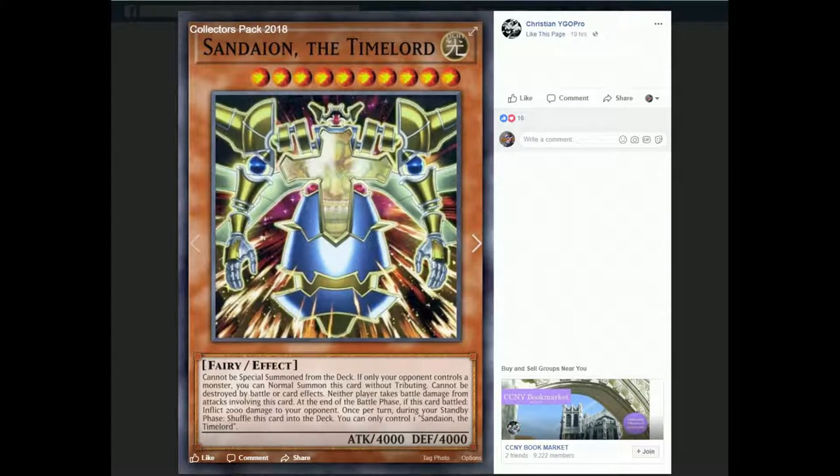Next and last, we have Sand Dion, the Time Lord — definitely cheesing it up there with those pearls. If your opponent controls a monster, you can normal summon this card without a tribute. It also has more attack — 4,000. Cannot be destroyed by battle or by card effects. At the end of the battle phase, if this card battled, inflict 2,000 damage to your opponent. And once per turn during your standby phase, shuffle this card into the deck. Not the worst effect.